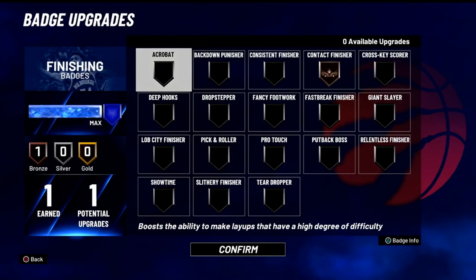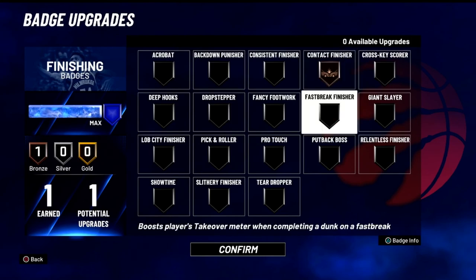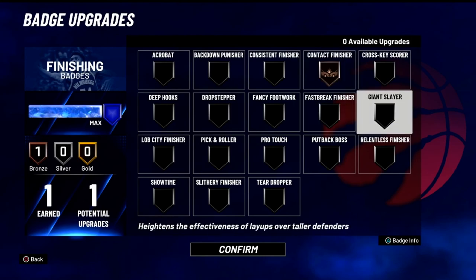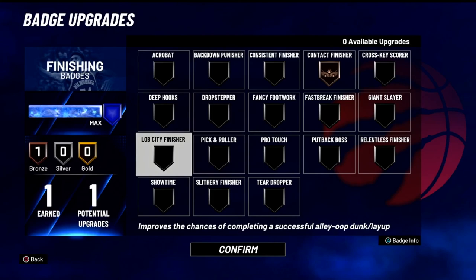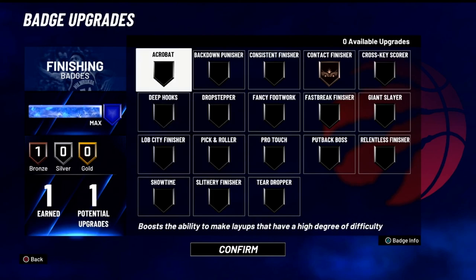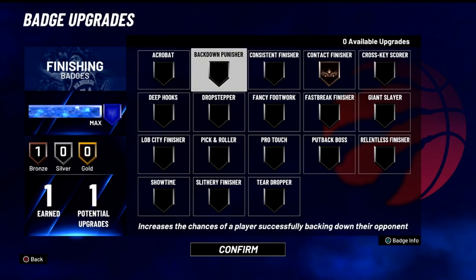As far as the finishing badges, I only got one finishing badge. But I do know Contact Finisher is insane, so get that up. Along with Giant Slayer for the guards. Showtime helps out the team. Posterizer and Acrobat, definitely — Acrobat is an overpowered badge for the big man. I don't really know too much about the finishing badges, so you guys will have to let me know about that in the comment section.